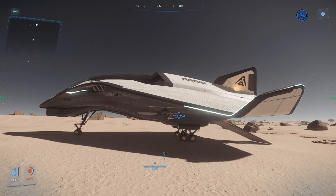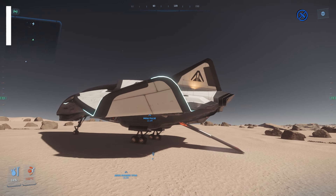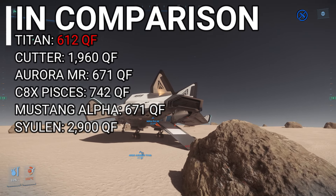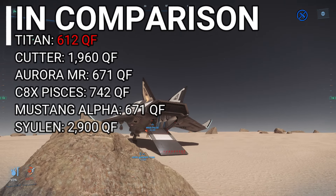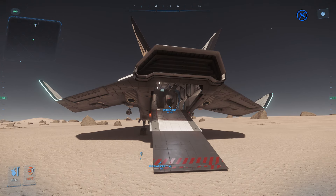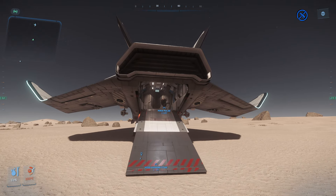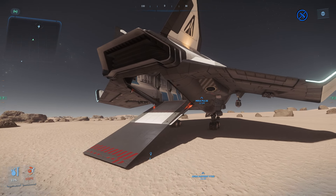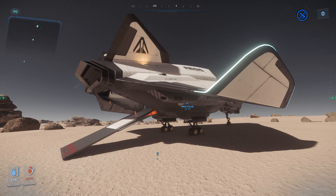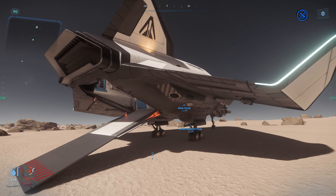Now, quantum fuel — this has the worst of all of them at 612, compared to the Cutter at 1,960, the C8X Pisces at 742, the Mustang Alpha at 671, the Cetelin at 2,900, and the Aurora MR at 671. That's a really big bummer. It means you cannot go far at all without refueling. You'll have to stop at stations often, and you cannot take long jumps without upgrading your quantum drive. You'll have to be very familiar with jumping station to station to get across the system, and once bigger systems come out, that's going to be a pain.